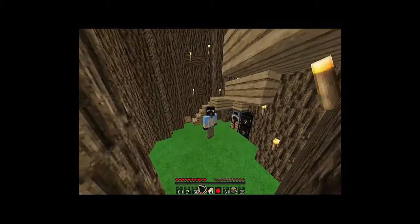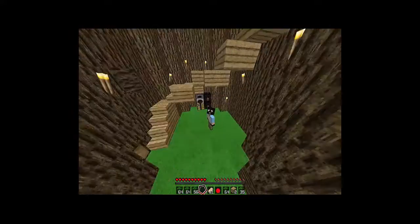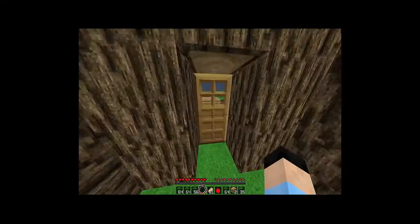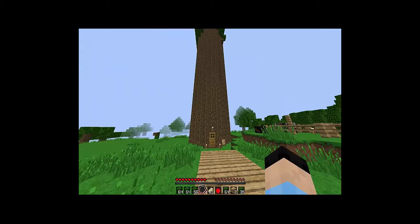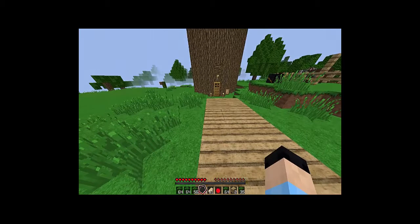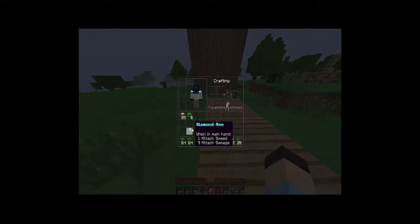Hey guys, welcome back to my channel! As you can see, we have a resource texture pack on, a new skin and stuff. I worked really hard and now I have my render distance really low, probably two or something, because we don't want to crash in this episode — that has happened in pretty much every single episode. So as you can see in my inventory, since we don't have any mods on, I gave myself a nice diamond pickaxe, and I got two or three pairs of shears.